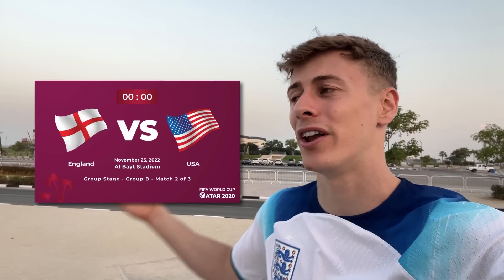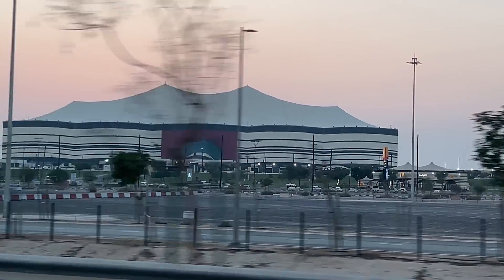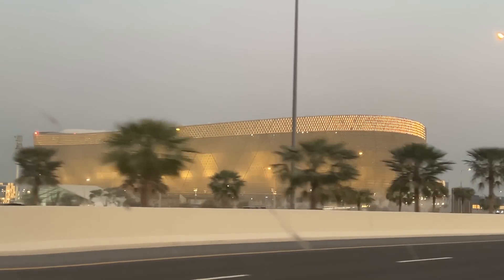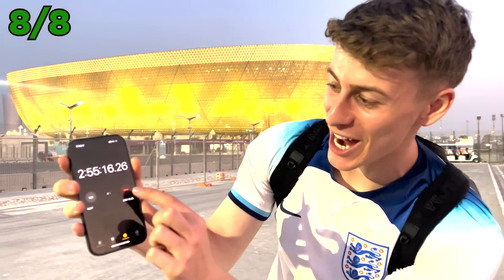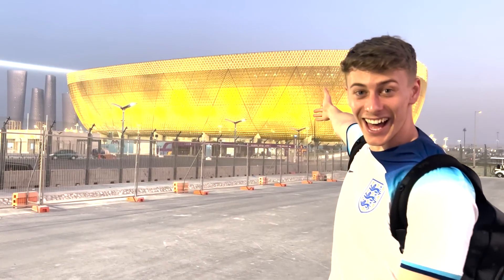We are at the Al Rayyan Stadium. This stadium is very interesting because on the outside you see all of those little twirly things — they're actually lights. You can basically display different nations' flags on the edge of the stadium, kind of like the Allianz Arena. Wales will play all of their games here, and more importantly, England are going to play their last group game against Wales here — could be a very important game. 40,000 seat capacity. I'm giving this a 7 out of 10. Al Rayyan also play their league games here.